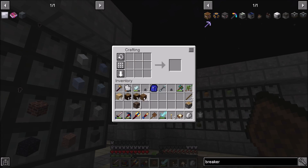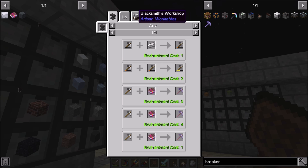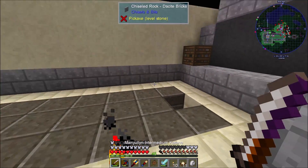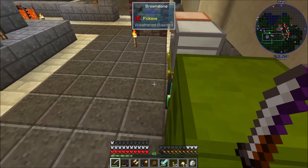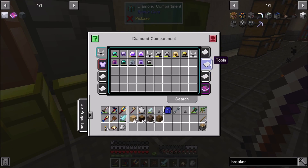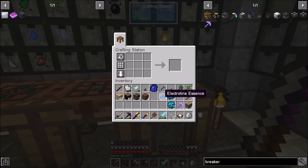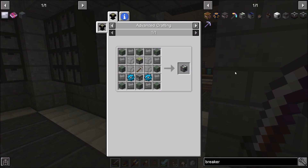We need iron picks — that's going to be the worst part. Well, I'm only making one of these right now; I just need the pistons for something else. I wonder if I can use an enchanted pick, like an unbreaking two — we'll find out. Alright, there's our electrotene.